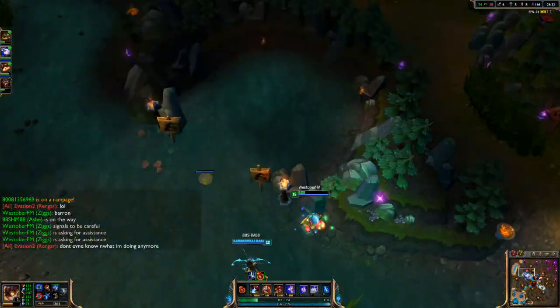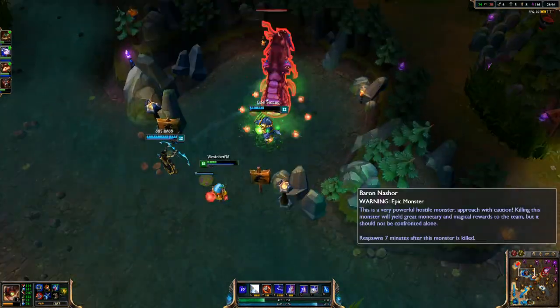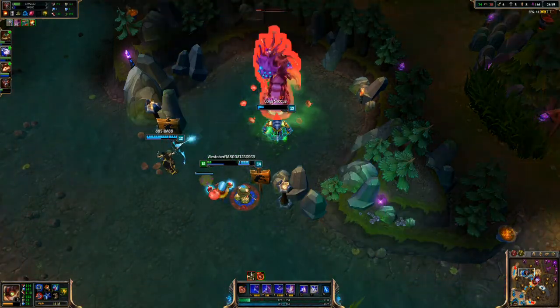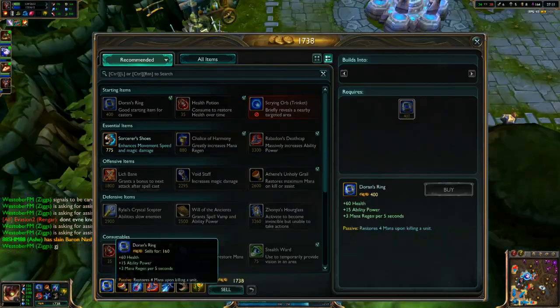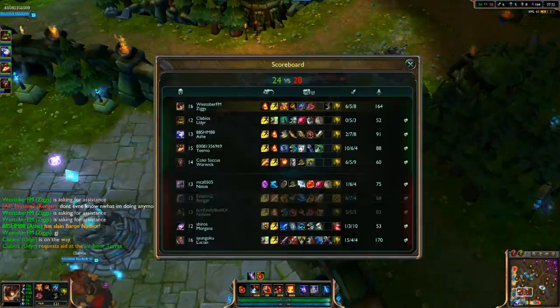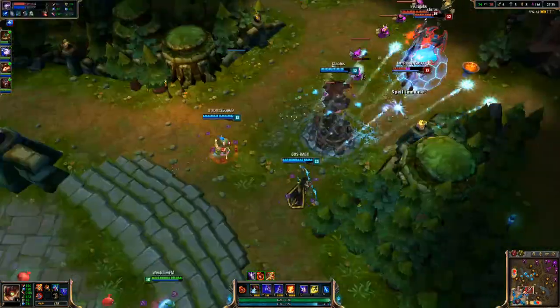I'm trying to get everyone here — Ashe and Warwick are here. We just decide to take it, and Teemo and Udyr also come in. I recall and sell my Doran's Ring just to get a little more money. I do have my Lich Bane right now.